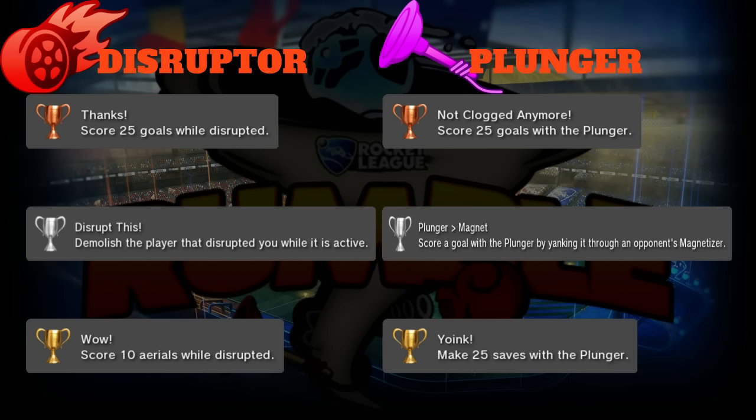Next up is Plunger. Bronze is 'Not Clogged Anymore': score 25 goals with the plunger. Plunger is a very good goal-scoring power-up, so 25 goals for bronze makes sense. The best way to score is really just driving to the other net and plunging it in - not that difficult because the plunger is really powerful, you just have to watch out for the ball's momentum.